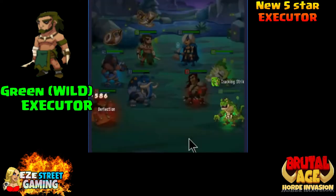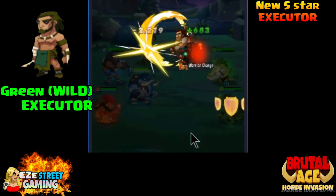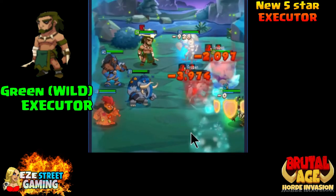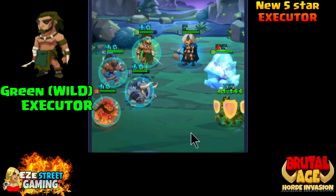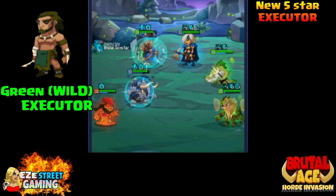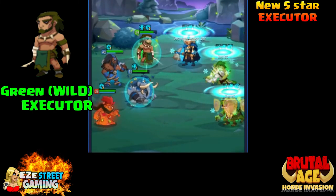It looks like he's on defense in this battle here - same partners, just a little shifted around because it's on defense. I would suggest with the Executor, like pretty much all your partners, try to understand exactly what role he's gonna play in your team. If you have him in the right role he'll be a lot more effective. You don't want to have a defensive partner as your lead attacker and then have three more defensive partners behind him.